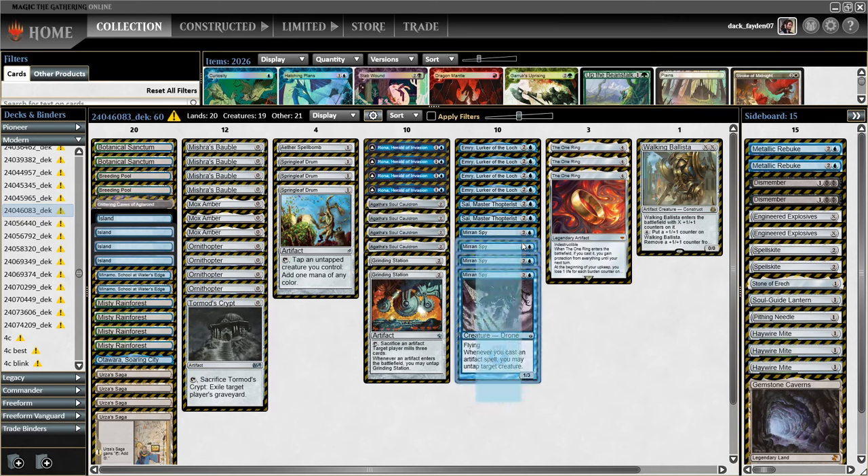A lot of people ask me why I don't play Breach here, but Miran Spy does the same thing and staying in a single color enables me to play a simpler mana base with two Minamos. Minamo is super, super good here — it does wonders untapping Emery, untapping Agatha, untapping Rona, untapping the Ring — all very relevant. What I want to add is a third Metallic Rebuke and a Shadowspear to the side. Options to consider cutting would maybe be Engineered Explosives and Spellskite, maybe one graveyard hate piece. The rest of the cards were really good.